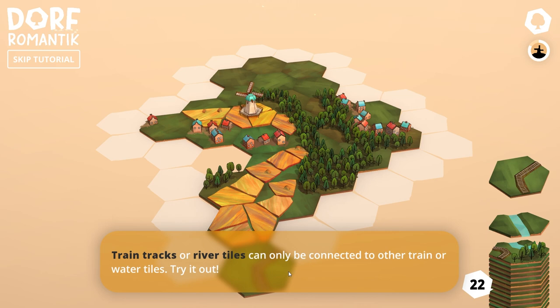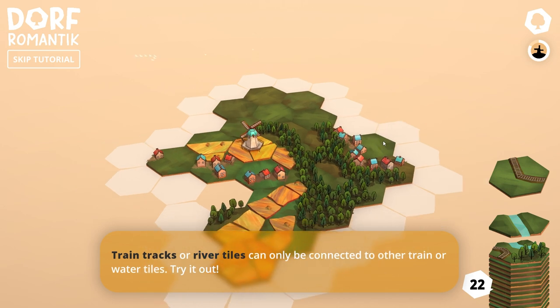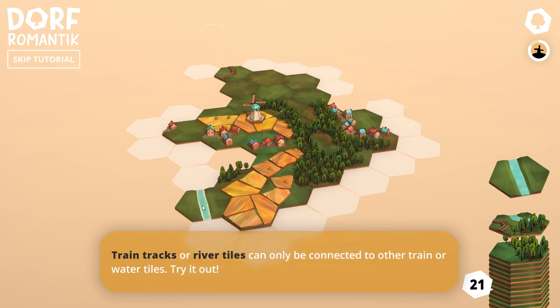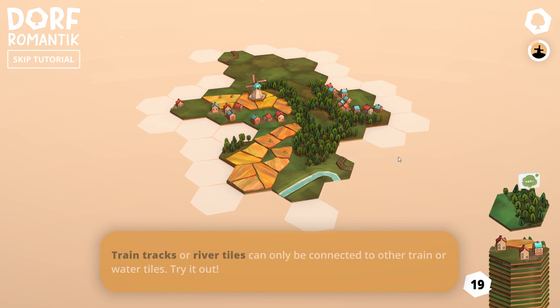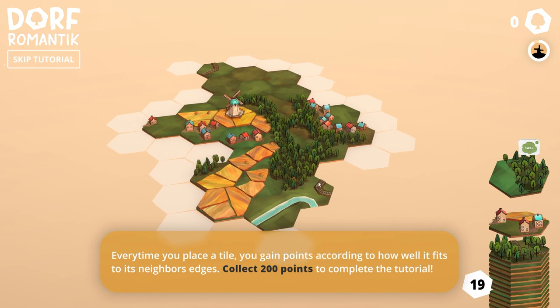Train tracks or river tiles can only be connected to other train or water tiles — try it out. So yeah, I cannot rotate this normally. Same thing with over here. River here. Every time you place a tile, you gain points according to how well it fits to its neighboring edges. Collect 200 points to complete the tutorial.